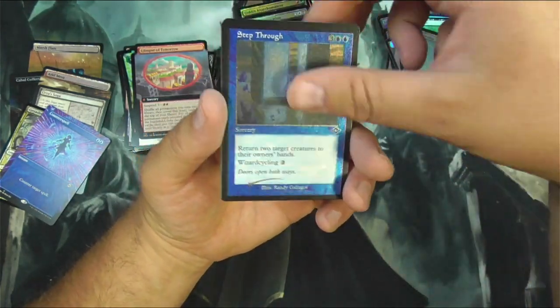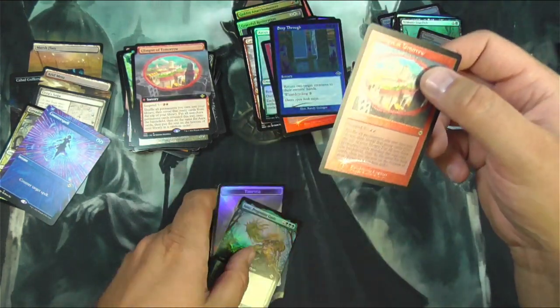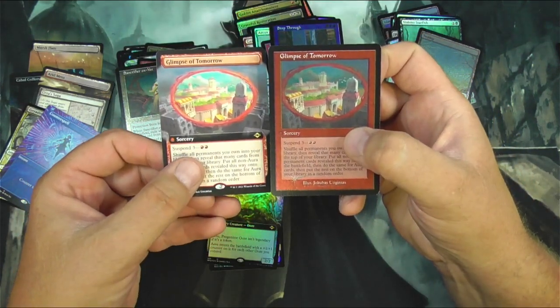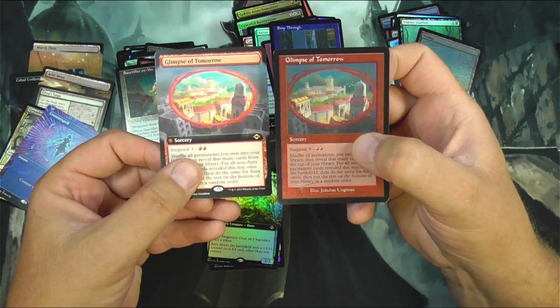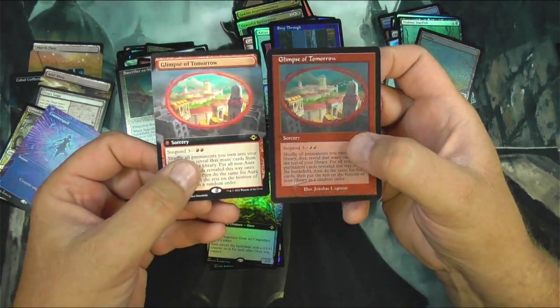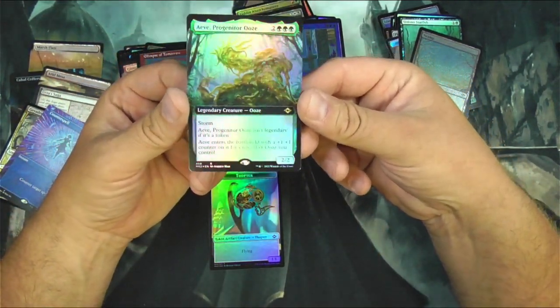Root Walla. Step Through. Glimpse of Tomorrow. Got a Progenitor Ooze — it's nice. Let's see if you can see that on camera. The coloration is just low on the etched foil — it shines for sure, but when you look at it straight on it just mutes the color. So it's kind of interesting. And a Progenitor Ooze box topper style.